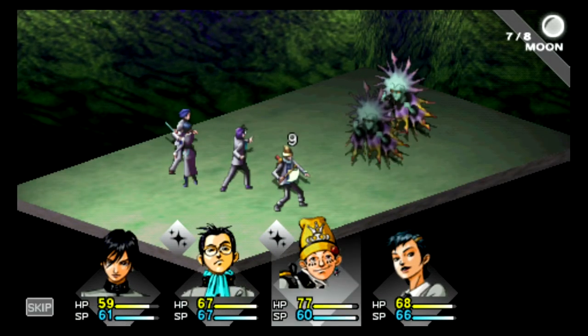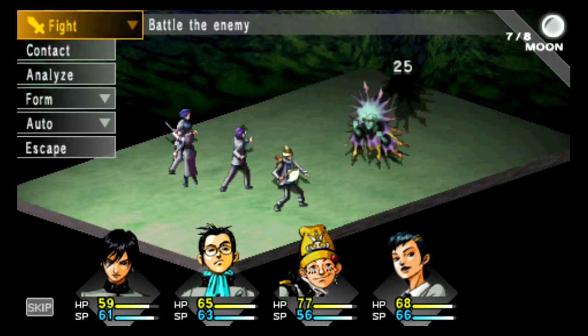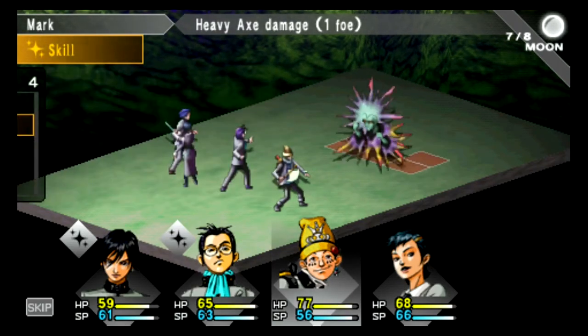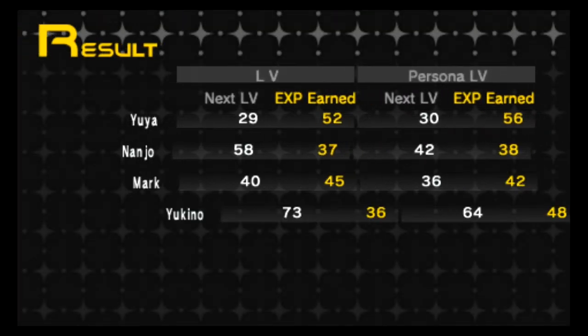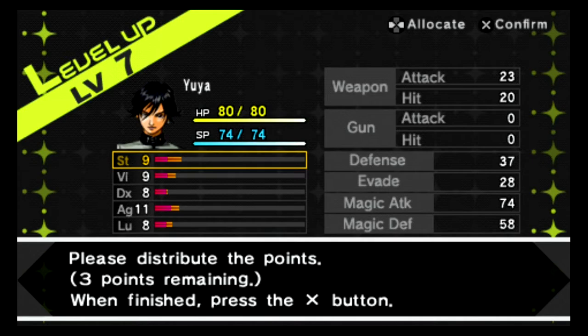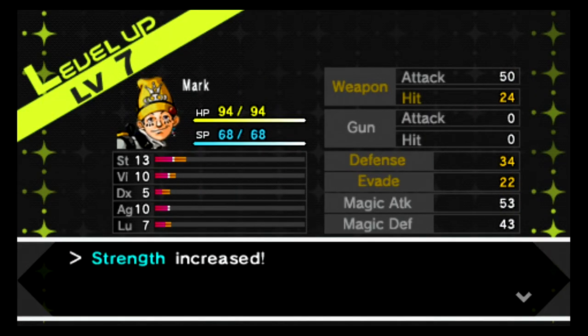Yukino learned Dia, a healing spell — it's the first healing spell we've got and it's very useful. Let's go ahead and take out this last guy. These are the only Personas we have right now. We leveled up to level 4 and learned another skill. I'm gonna throw two points into dexterity and one into agility for level 7. Dexterity raises our weapon attack, hit, and evade. Mark leveled up as well.